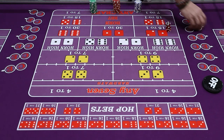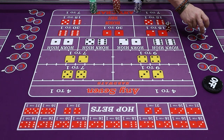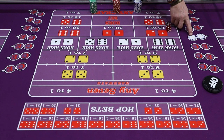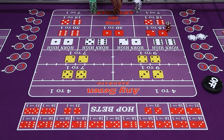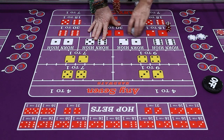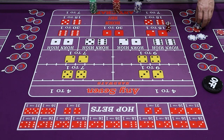The next bet is called a C&E — crap eleven. C&E is a bet on the craps, which I just explained, and the eleven. So if you have a pass line bet and you hit the eleven, you get paid on the line, but now you also get some bonus money. In most casinos you're going to get $14 for the C&E; some casinos you're only going to get $13.